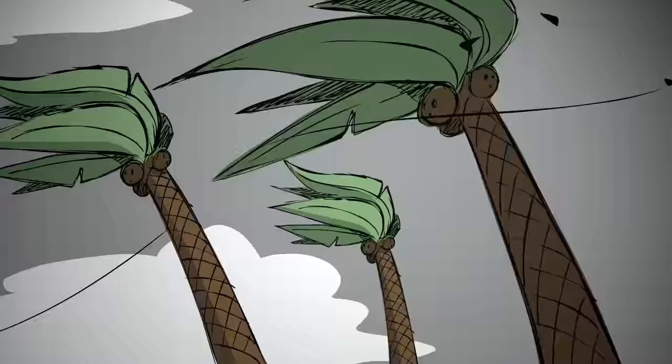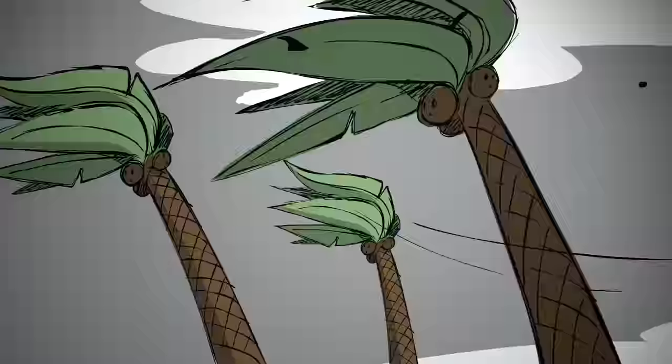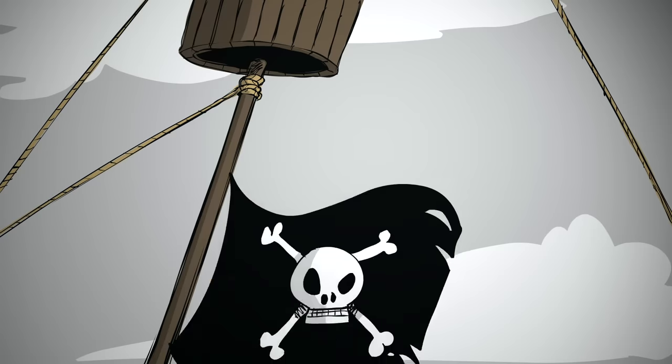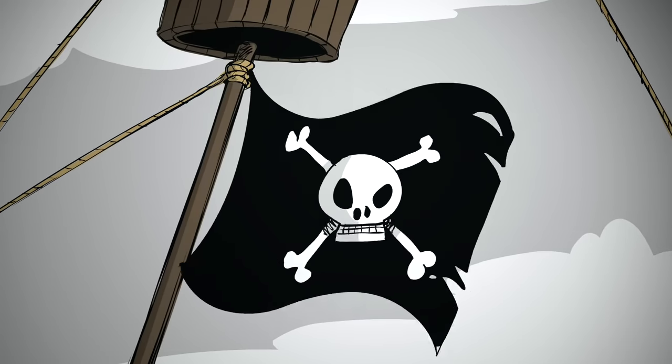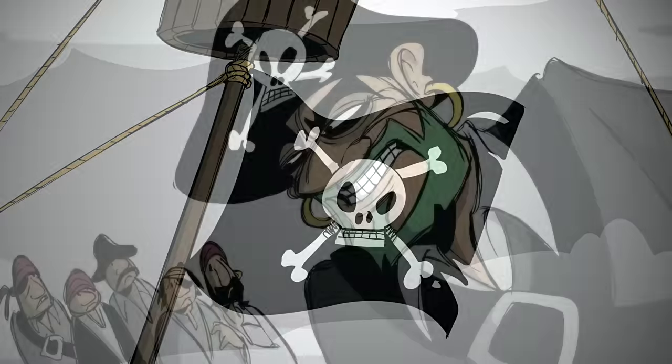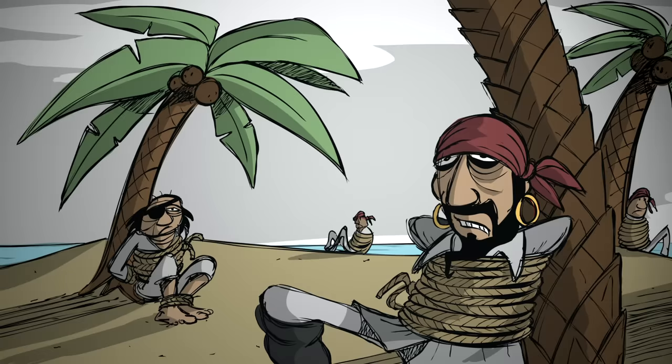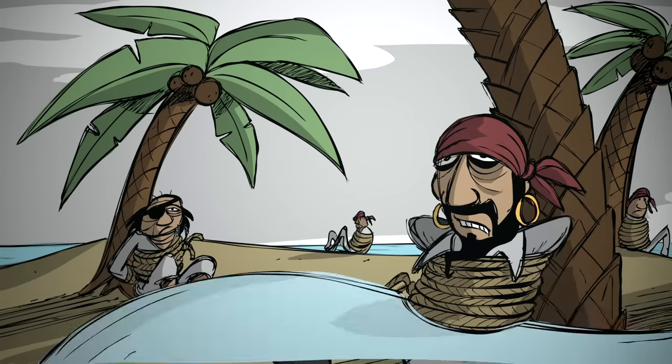After a massive storm tears through the Hex Archipelago, you find five grizzled survivors in the water. Shivering their timbers, they explain that they're the former crew of the great pirate Greenbeard, who marooned them after they tried to mutiny. Each was bound up in a different spot on a small island until the storm washed them out to sea.